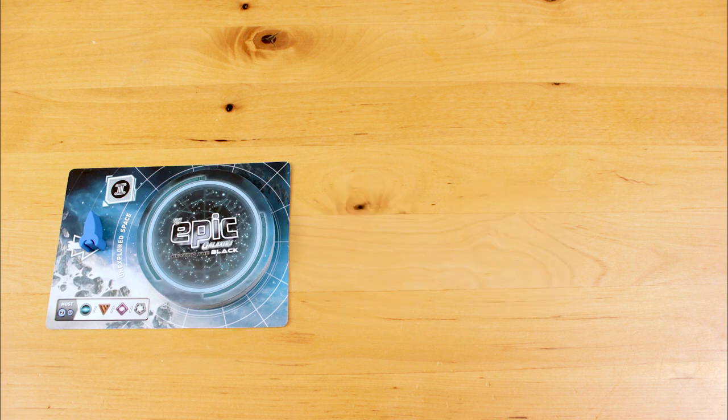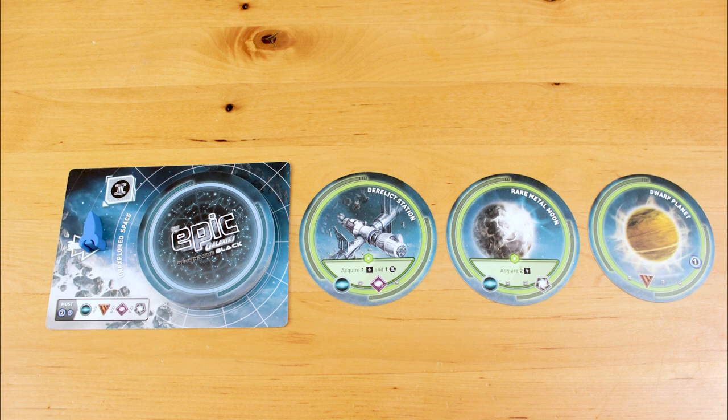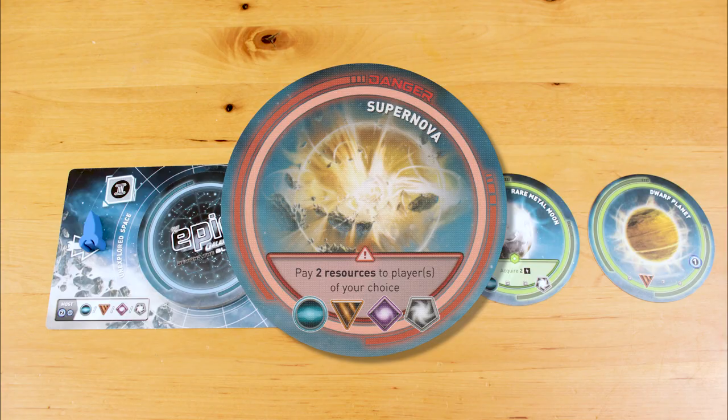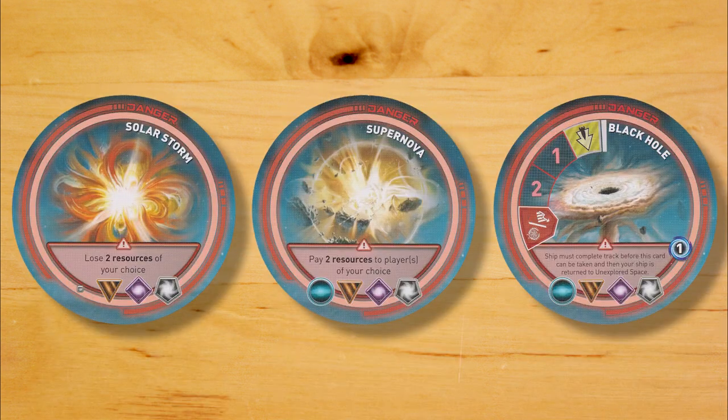If you explore and there are already some cards in outer space that have been flipped over, you can take one of the face-up cards, or try your luck with the deck. If you chance it with the deck and there are 3 cards turned up, then whatever you draw, you're stuck with. When you're finished exploring, you should have one new card, and you have to do what it says. Green cards do good stuff like giving you more culture and energy, and red cards do bad stuff like making you pay resources to your opponents.